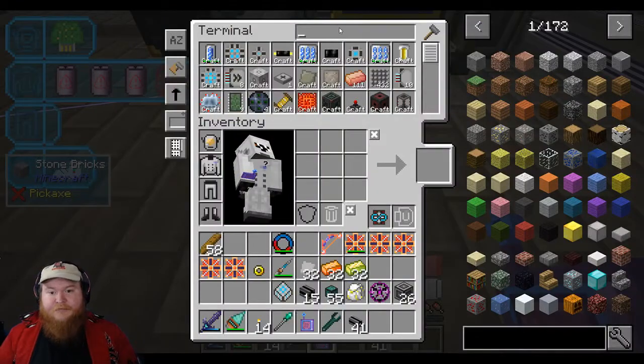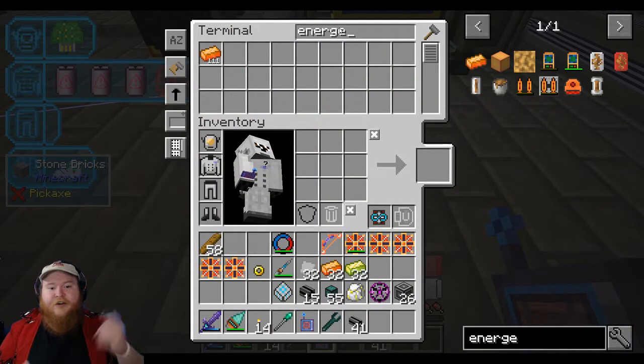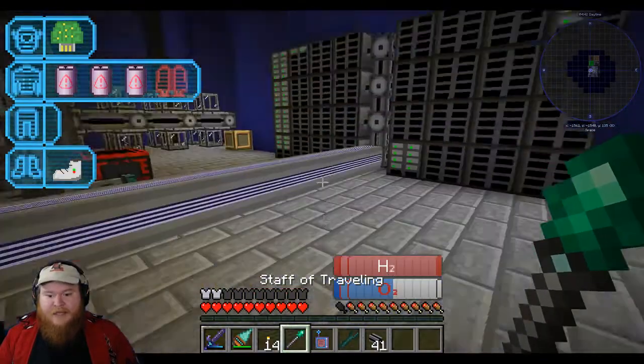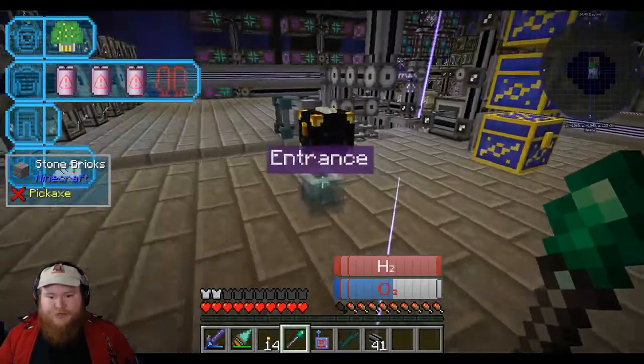So now if we look in our system — energetics. We've got 110, 111. It's constantly crafting for us, so that way we don't actually need it. All right, back to the task at hand. Let's see — where is our entrance? There it is.